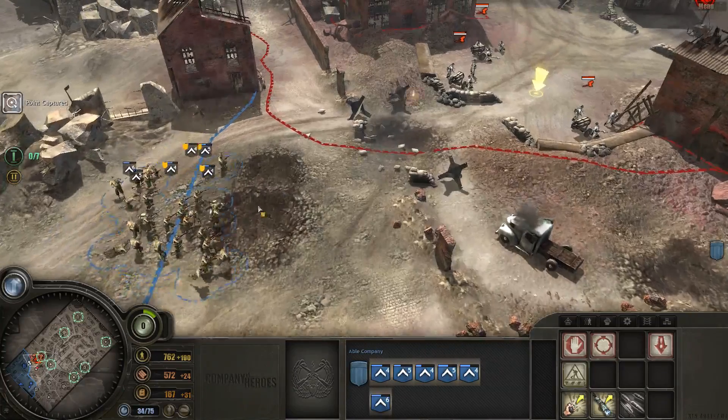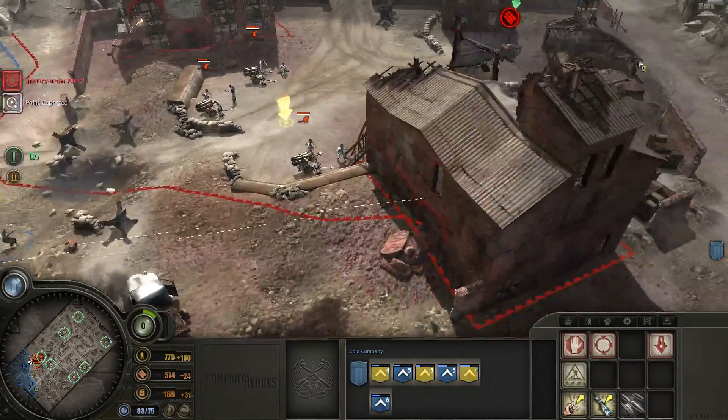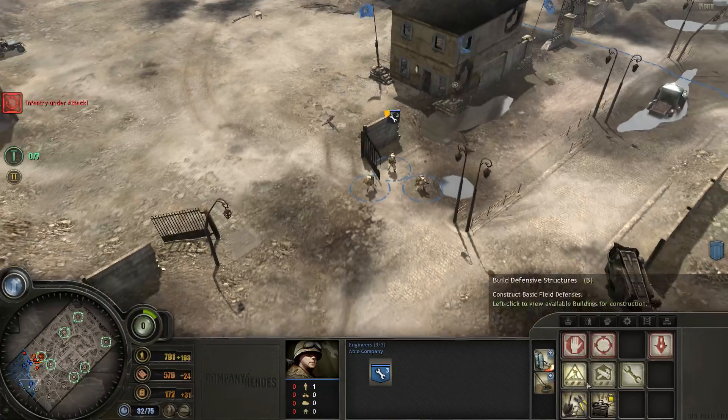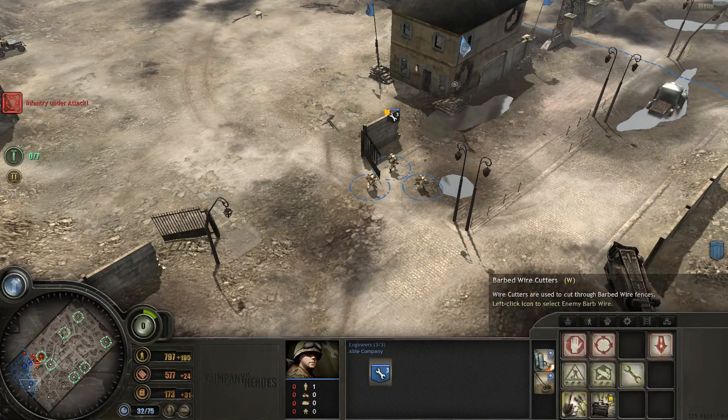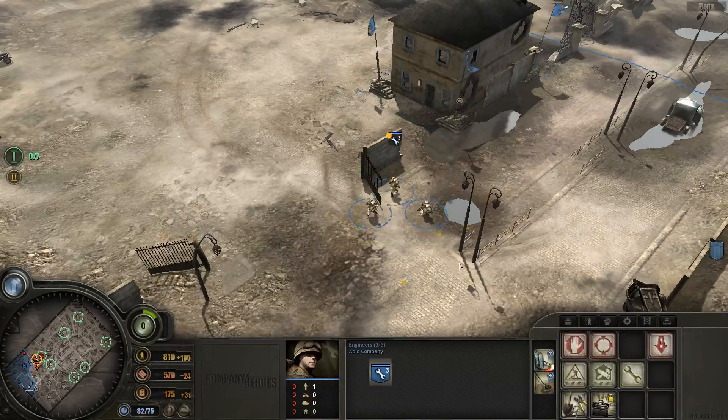Infantry company is how we're loading out. If we lose that whole group, we're just going to go with snipers on it. Look alive, people.